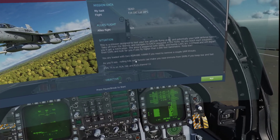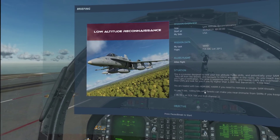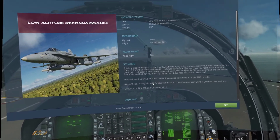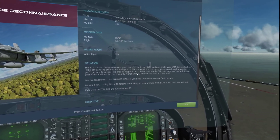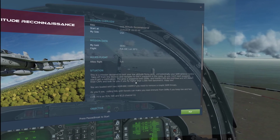Hey guys, welcome back to the channel. I am here in the F-18 Hornet C, and this is the low altitude reconnaissance mission that comes with the Normandy map for the Hornet. It is the only mission that they give you for the Hornet. This is a pretty tough one because you really got to stay super low and avoid all the air defenses.